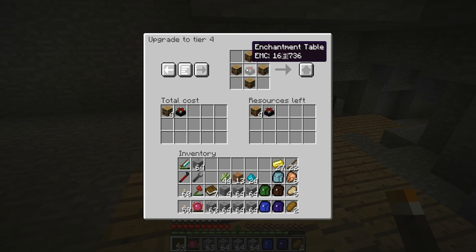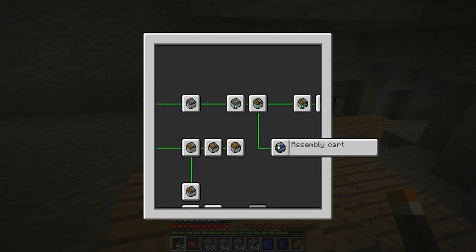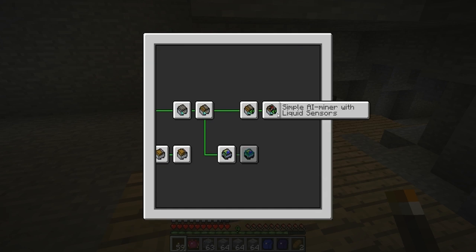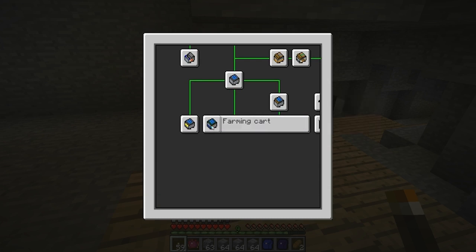For tier 4 I would need an enchantment table and bookshelves and stuff like that. But already now I can build the assembly card and the simple AI miner and the simple AI miner with liquid sensors. Let's start out easy and build the farming cart.